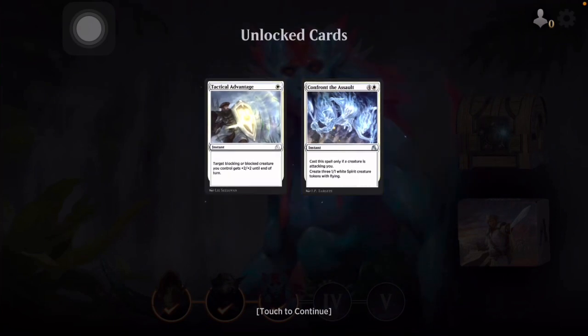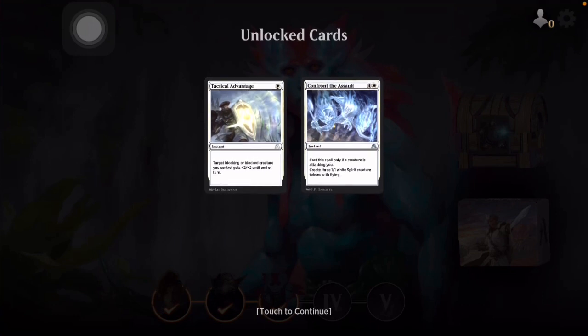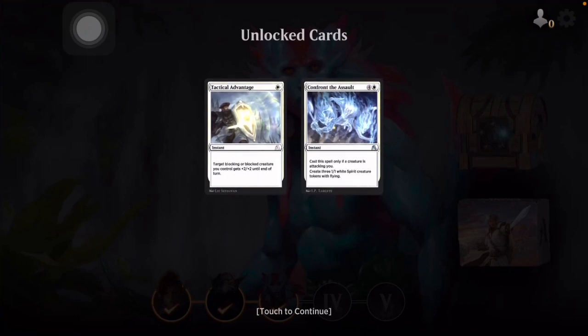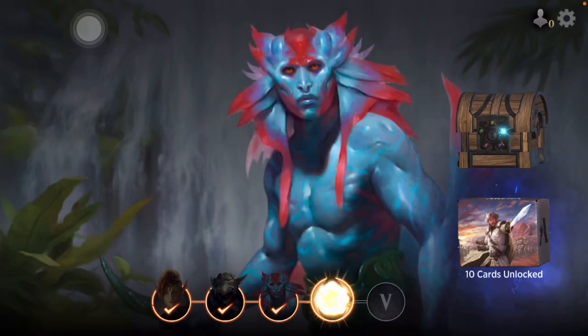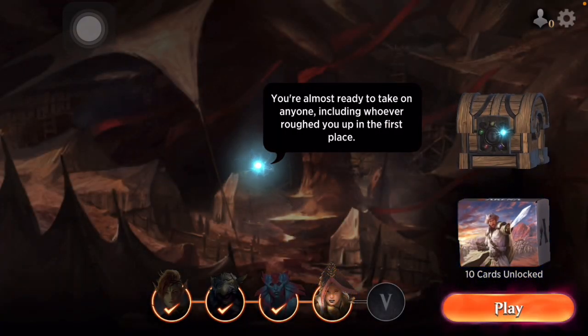We got: target blocking or blocked creature you control gains plus two plus two until end of turn — cast this spell only if a creature is attacking you. Create three one-one white Spirit creature tokens with flying. What that one allows you to do is basically create three meat shields — they're just going to take the damage and die.